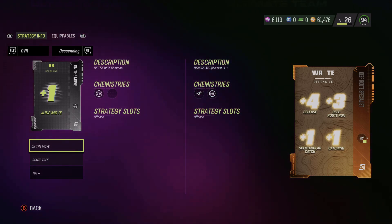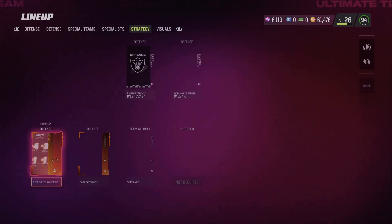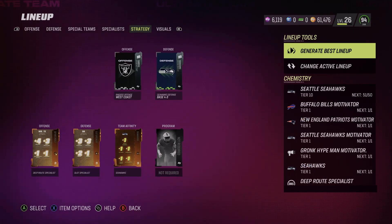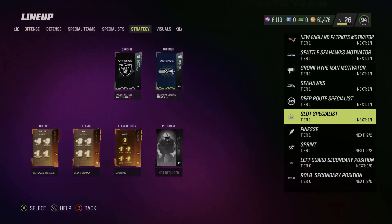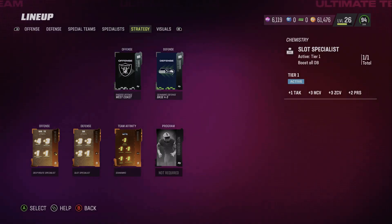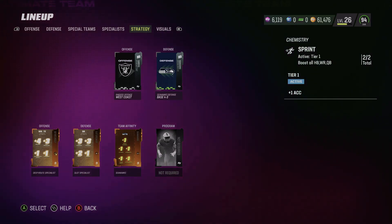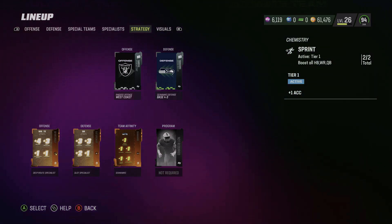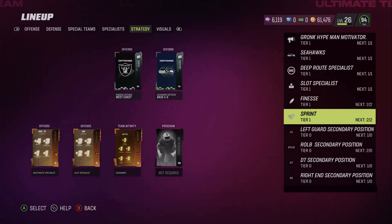But these legendary strategy cards give another boost that's hidden. It gives the Sprinter boost — plus one acceleration to halfbacks, wide receivers, and quarterbacks. That seems to be the key reason why Doug Baldwin reaches 99 overall.